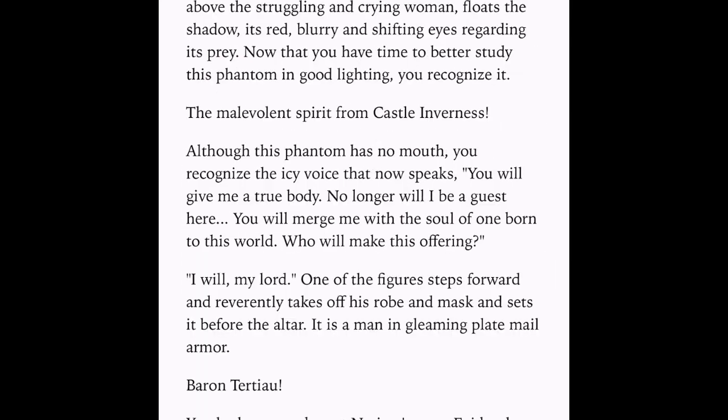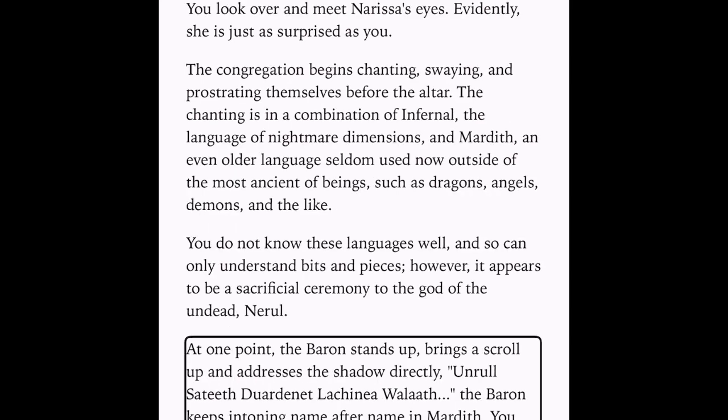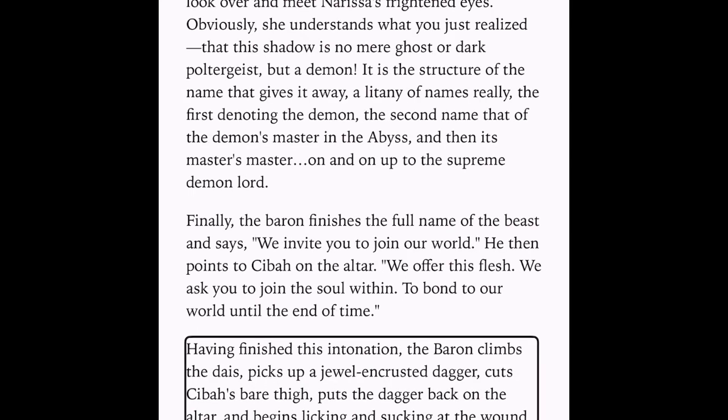It appears to be a sacrificial ceremony to the god of the undead, Neril. At one point, the baron stands up, brings a scroll up, and addresses the shadow directly: 'On Ralsadith du Argonit Licinia Walla.' The baron keeps intoning name after name in Martith. You look over and meet Nerissa's frightened eyes. Obviously she understands what you just realized — that this shadow is no mere ghost or dark poltergeist, but a demon. It is the structure of the name that gives it away: a litany of names, the first denoting the demon, the second the demon's master in the abyss, and then its master's master on and on up to the supreme demon lord. Finally, the baron finishes the full name of the beast and says, 'We invite you to join our world.' He then points to Siba on the altar: 'We offer this flesh. We ask you to join the soul within, to bond to our world until the end of time.' Having finished this intonation, the baron climbs the dais, picks up a jewel-encrusted dagger, cuts Siba's bare thigh, puts the dagger back on the altar, and begins licking and sucking at the wound.